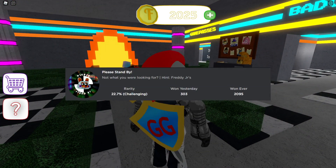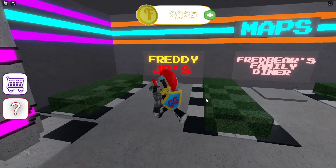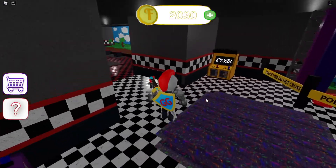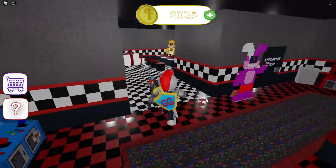For the first badge, 'Please Stand By,' you want to head over to the map, which is the big golden egg, and then head over to Freddy Jr's. When you're inside, go to the back room, which is over here — I know the layout of this place like the back of my hand.